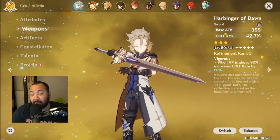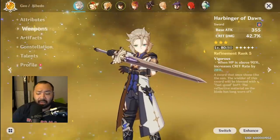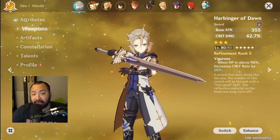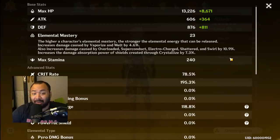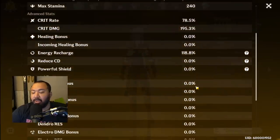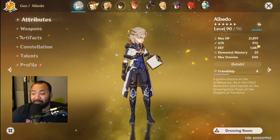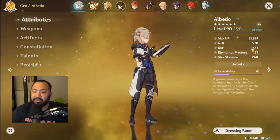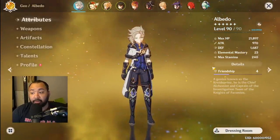First I'll show you the stat breakdown of my Albedo, then showcase each weapon in three phases and give you an overview at the end. So first up we're looking at Harbinger of Dawn. My total attributes for this weapon are 78.5% crit rate, 195.3% crit damage, geo bonus damage stays at 90.4%, attack value is 970, and defense value is 1687. That 1687 defense will be static throughout this test since none of these weapons affect his defense — only attack will vary.